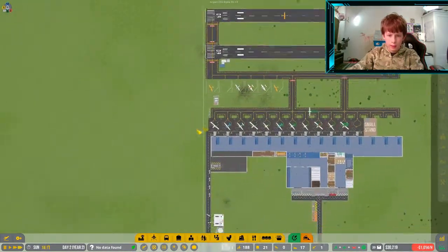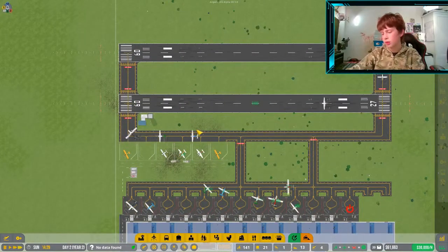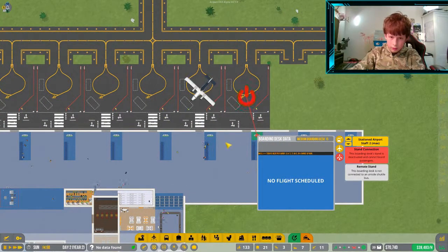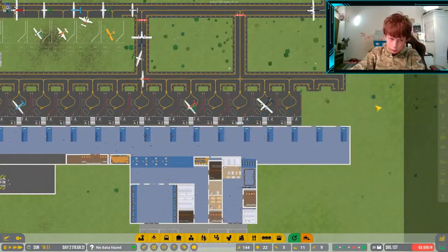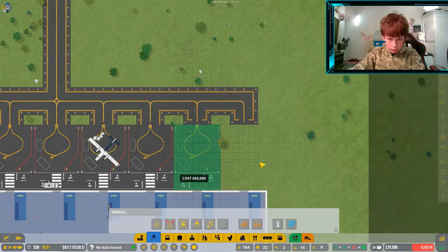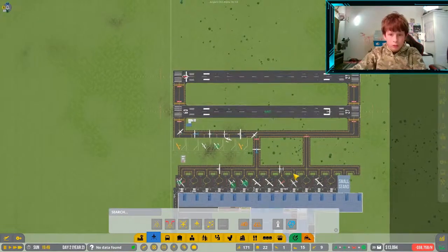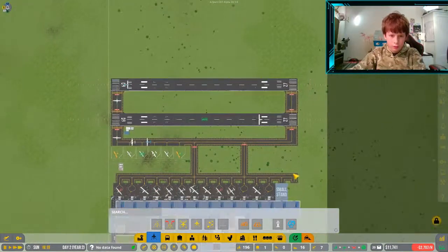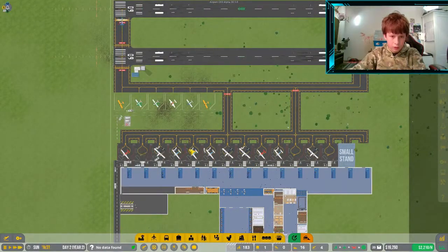This is going very well and it is going to be close to the end of the episode. Let's put another stand in now. Oh god, gridlock basically — gridlock on the taxiways. But it's fixing itself — yes, it's very much fixing itself.